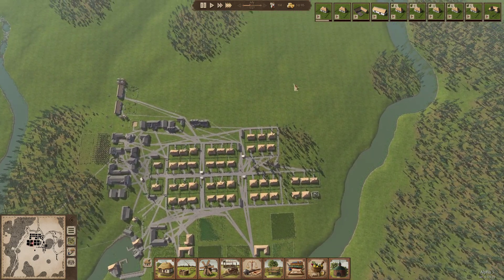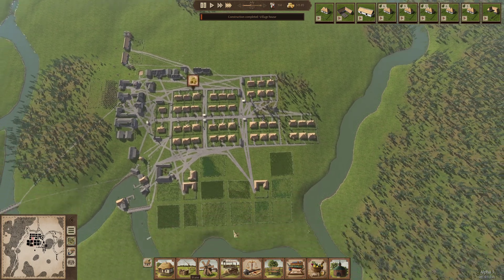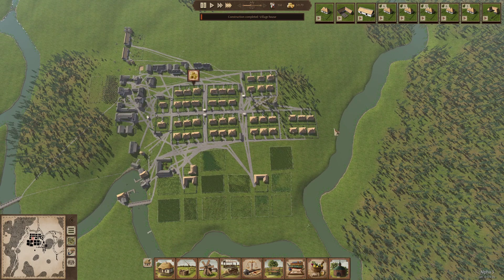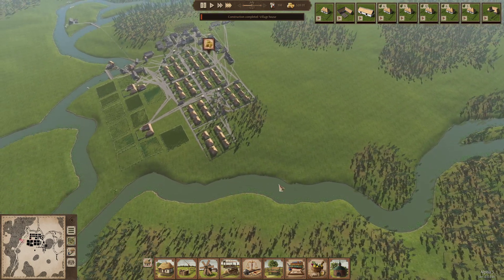We've got another block of houses being built here, we could have a little block around there, some fishing going on, and market stalls around here that can handle the fish. I think that might be quite nice.